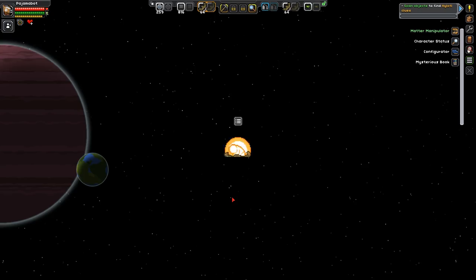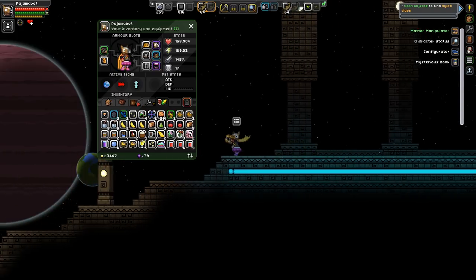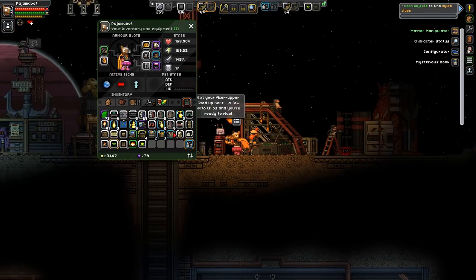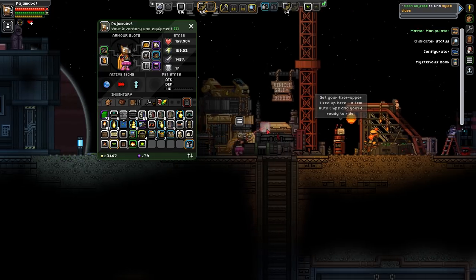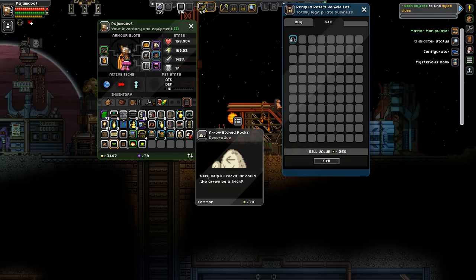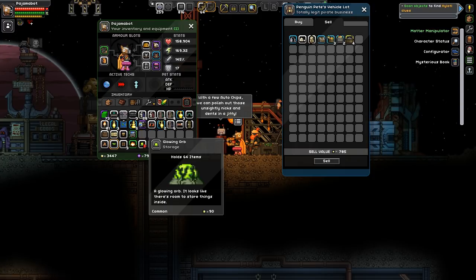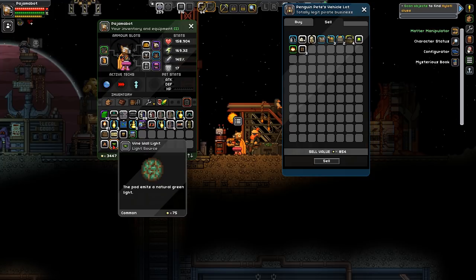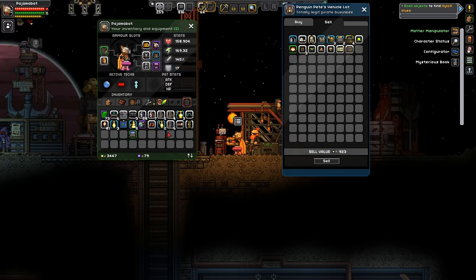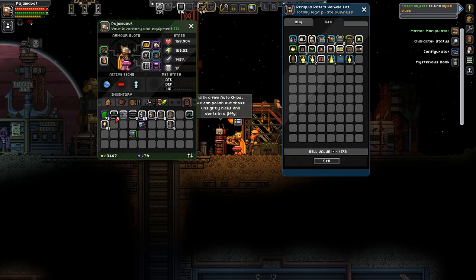Eventually I think I can get a shop on my ship. Part of it is it's so unfinished it's kind of hard to care if the windows are in properly. Let's go offload — we have a whole bunch of furniture and saplings. I'd care more about saplings if I was going to be on a planet permanently, but I haven't found a place I care to stay at. Let's sell the refinery, the arrow-etched rocks, the penguin something, the treasure chest, the spare hand mills.